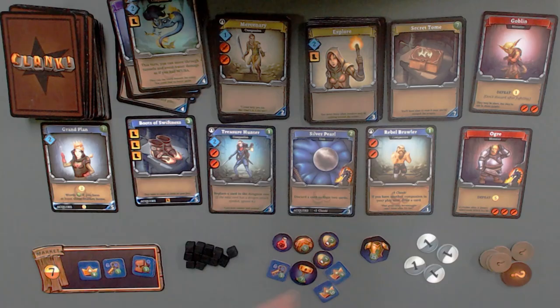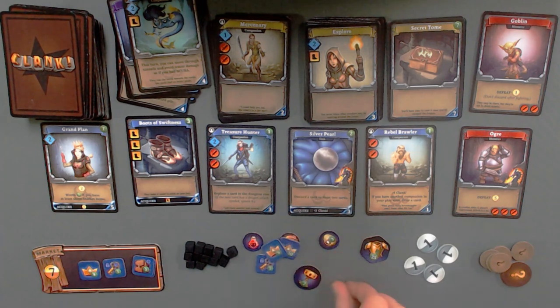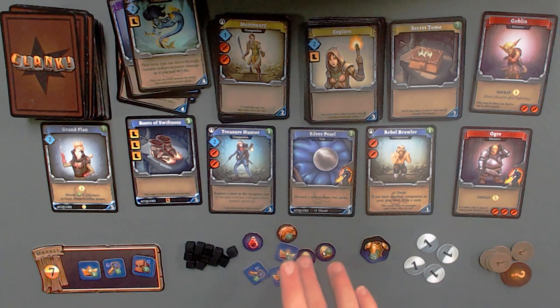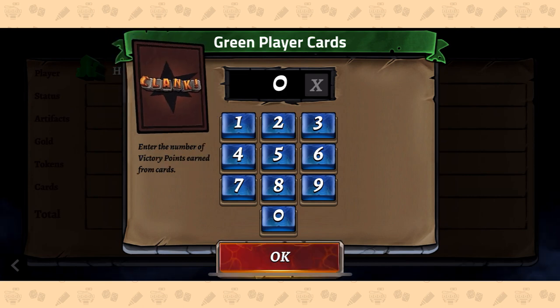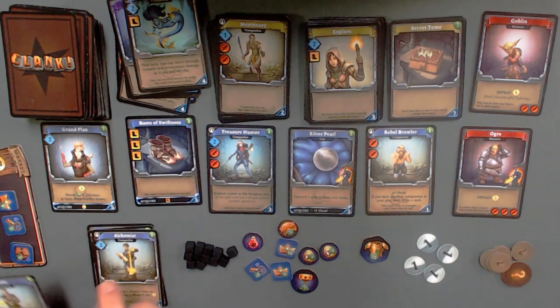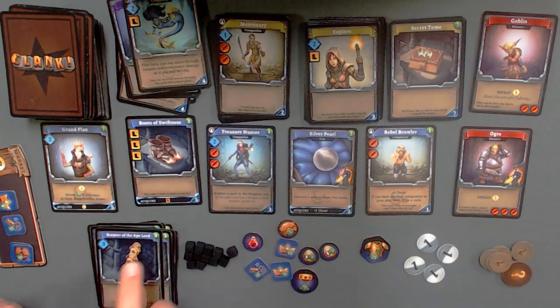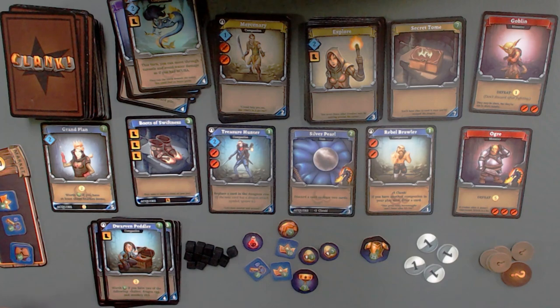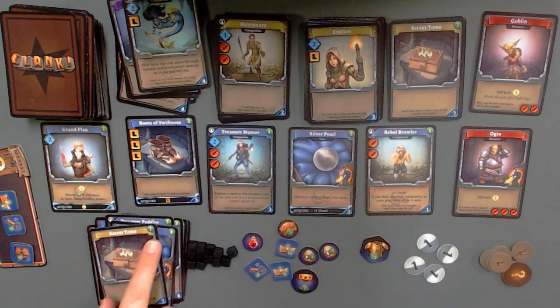All right, now all my tokens. I have five, ten, 20, and then 29, 30, 31, 32, 39, 42. That's 42, right everybody? So 42. And now for my cards — I'm just going to count them up. So we'll go: one, two, three, four, five, six, seven, eight, nine, ten, eleven, twelve, thirteen, fourteen, fifteen, sixteen, seventeen, eighteen, nineteen. This is worth four. So twenty, twenty-one, twenty-two, twenty-three, twenty-four, twenty-five, twenty-six, twenty-seven — that's 34 points in victory points in my cards.